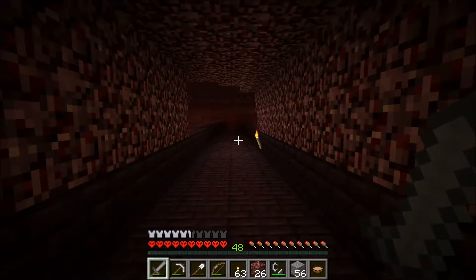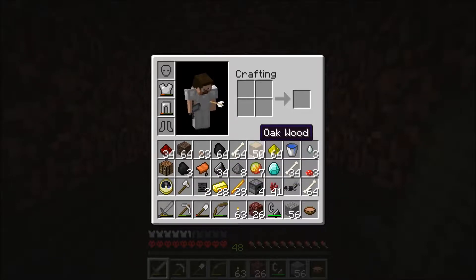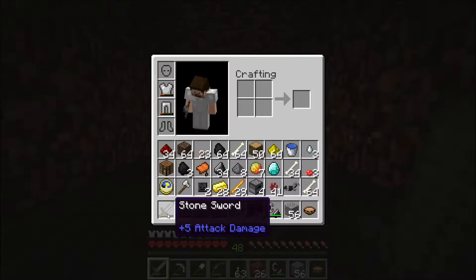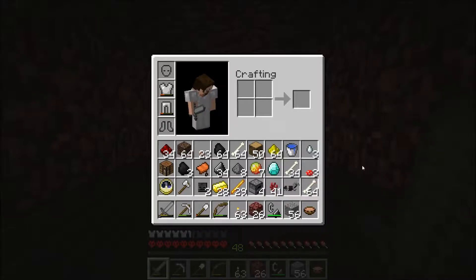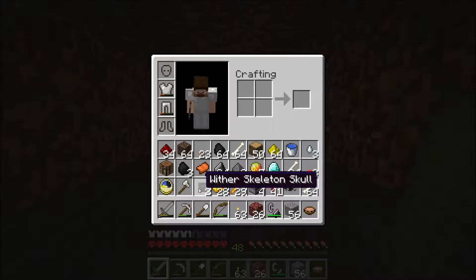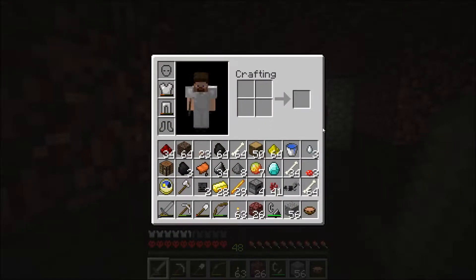A little update on my situation: I now have two wither skulls, a lot of bones, and a lot of blaze rods - which tells you I've killed hundreds of wither skeletons and blazes. My armor is almost completely destroyed. I ran out of iron completely - I had about 30 when I came to the nether. I'm now using a stone sword dropped by wither skeletons because I don't have iron to craft a new one. I still need one more skull.